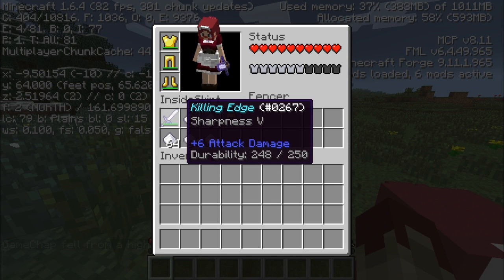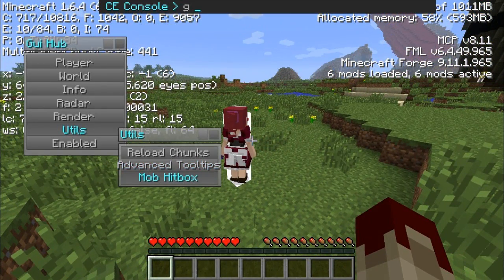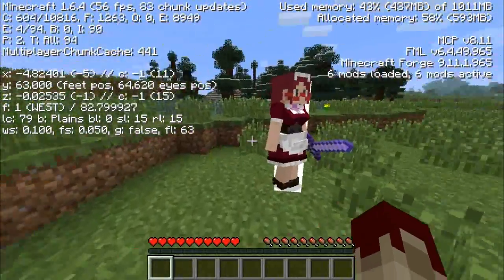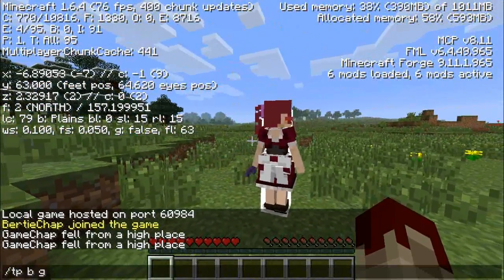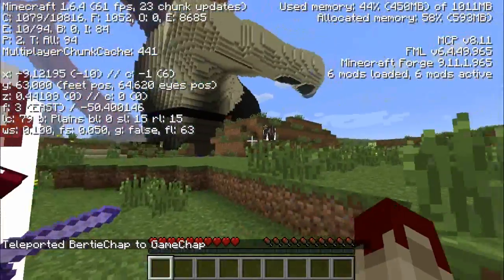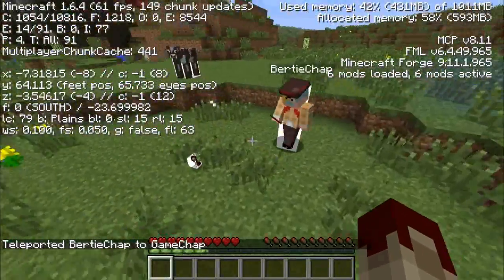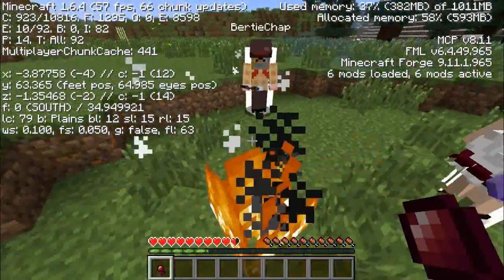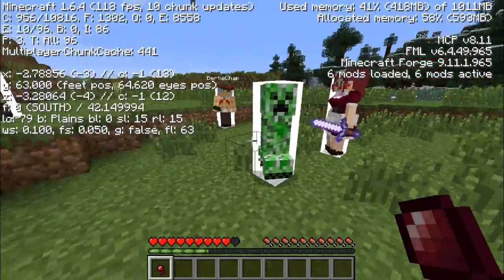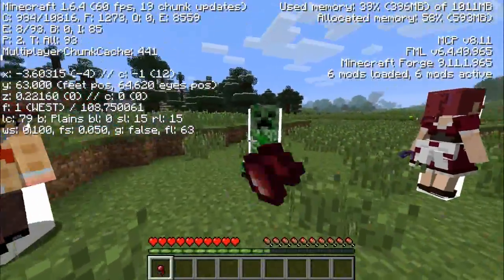Golden hair — it shows us which number the item is and also the remaining durability on the tooltip. Enhanced tooltips — rather spiffing. We can also turn on Anna's hitboxes, so you can see. My word, Anna, you've been gaining weight! So — hitboxes — we can see the hitboxes of items, mobs, and all sorts. There's creepers — the creeper has a hitbox. Look — the hitbox goes afterwards when it explodes! It is rather good. The mob hitboxes — rather handy.